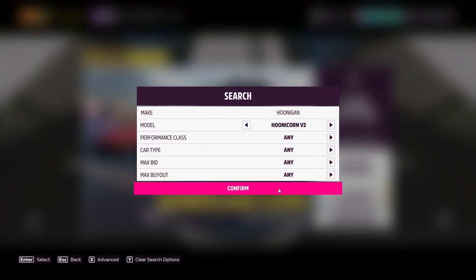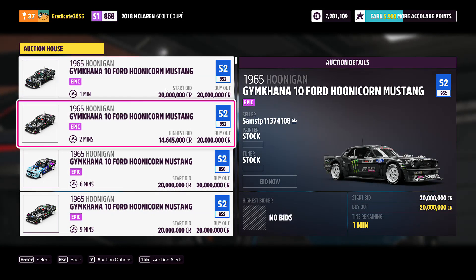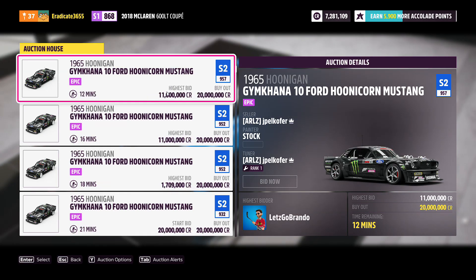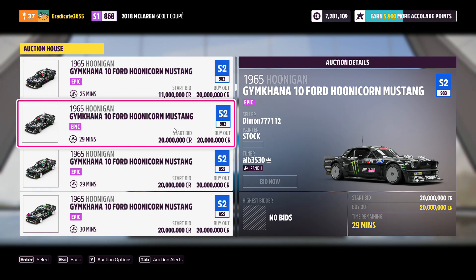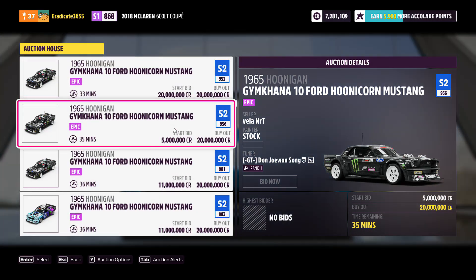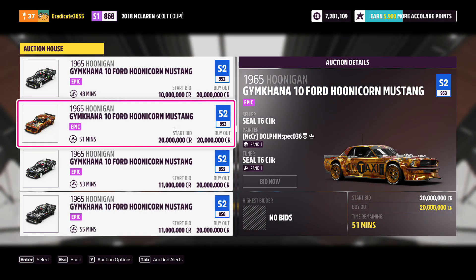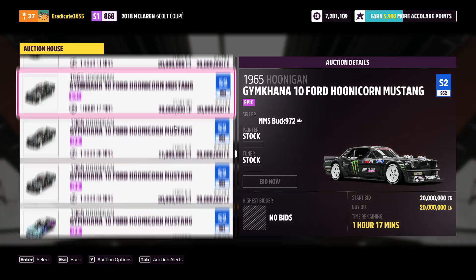The first sniping car is the 1965 Hoonigan Gymkhana 10 Ford Hoonicorn Mustang. This car's price has skyrocketed throughout the life cycle of Forza Horizon 5, and the minimum buyout is 275,000 credits. As a rule of thumb, I recommend paying around 50 to 60 percent of the highest possible price — this car sells for 20 million credits, so I'd recommend buying it for around 10 to 11 million.